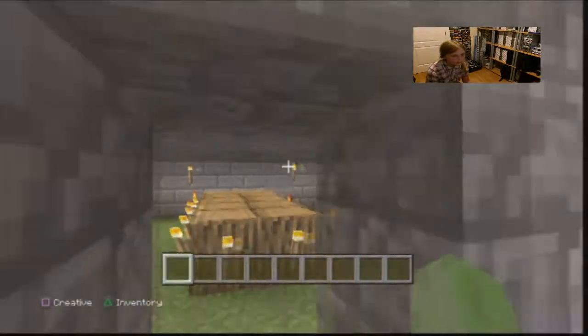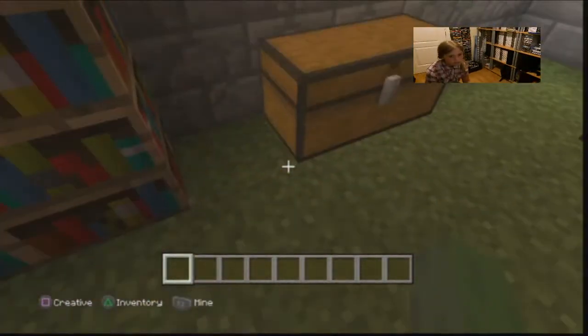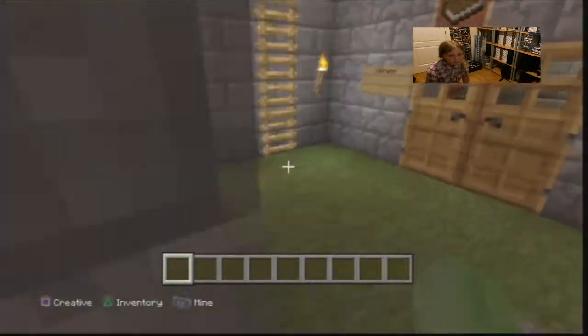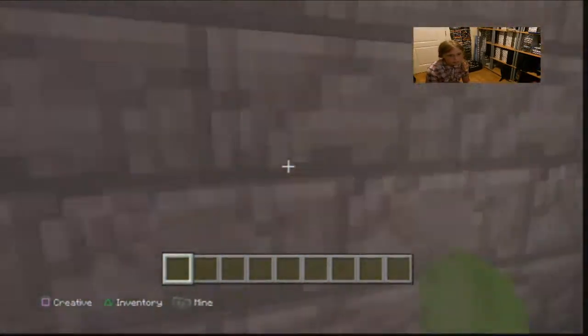In here is my dining room with my table and quite a lot of torches. My kitchen with my food — yeah, some food and cooking stuff. And in here is my library with my books.